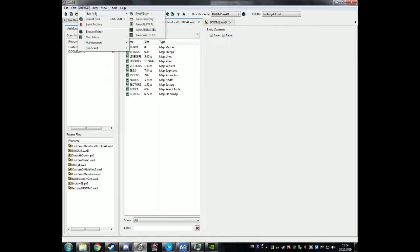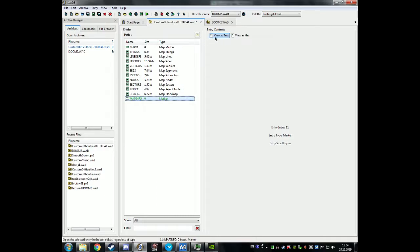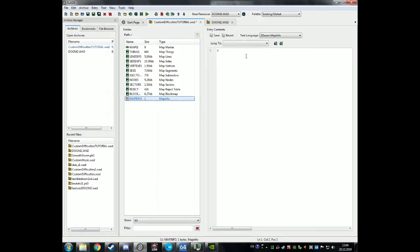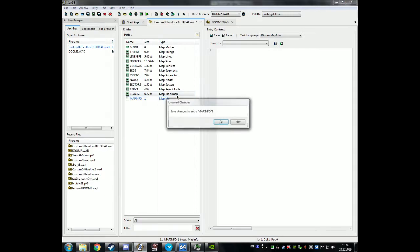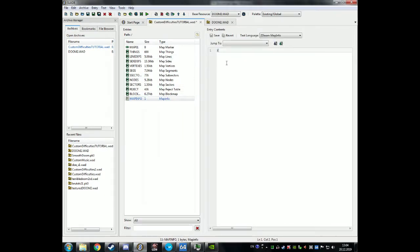First, go to Archive, then New Entry, then name it 'map info'. Click on it, then press 'View as Text'. You should see this. Save it, and after you type something in and get out, it will turn the type to map info.